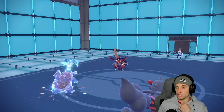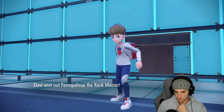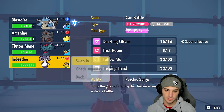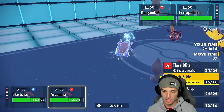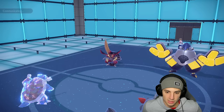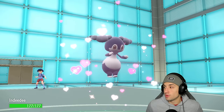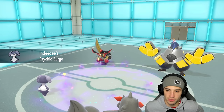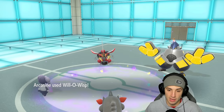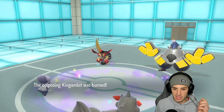Blastoise is Special Attacking — Hydro Pump connects with Stab and Tera boost, doing a nice amount of damage, maybe even a KO. Get on out of here, Gouging Fire. Solid first turn for us. Now I want to try to put a burn onto King Gambit — I would love to burn it. They're going to go into a Fake Out user, so this wouldn't be a bad turn to swap into Indeedee for Blastoise to reset our Fake Out, then go for Will-O-Wisp onto the Gambit slot. I'm going to swap Blastoise out, set the terrain, and look to throw burns.